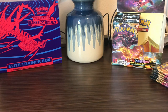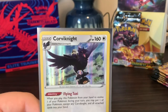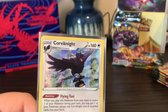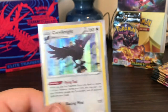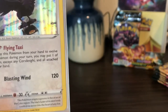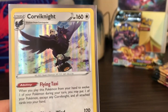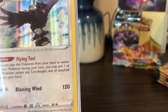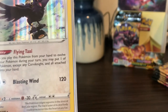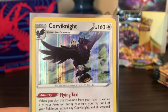Corviknight — probably as far as the classic bird family that they always put in each generation, this is one of the coolest ones. And it's funny — I don't know if anybody's played the game — you can kind of see in the bottom of this card, I don't know if that's a real language, but Corviknight is like the taxi in the game. I'm not sure if that's Japanese or anything, but he's the taxi in the game, which is pretty cool.